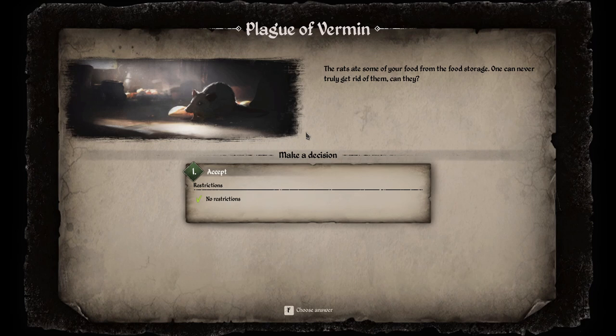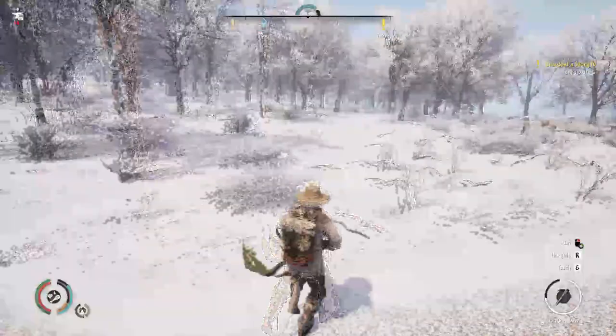Tip ten: at the end of a season you may get a narrative screen - you don't always, but sometimes you do. It will give you options; for example I've only got one option right now - no restrictions, I've basically got rats. But sometimes there may be a merchant or a possibility to buy something. So at the end of the season it's worth making sure you have some coin in your inventory - a thousand or two thousand - so you can buy the better option.